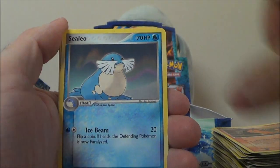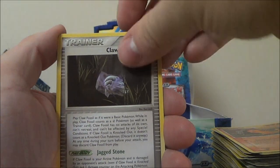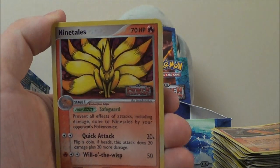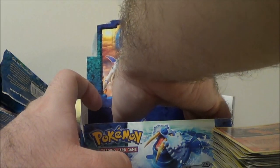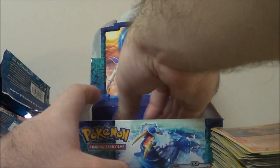We got a Machoke, Celio, Chinchou, Claw Fossil, Aerodactyl, Wynaut. Reverse Ninetales — if you needed a reason to love this card even more, look at that shine. And Mightyena. We're getting to the bottom here really quick, I think. We've got a few packs left.